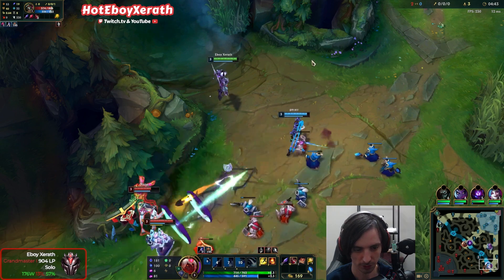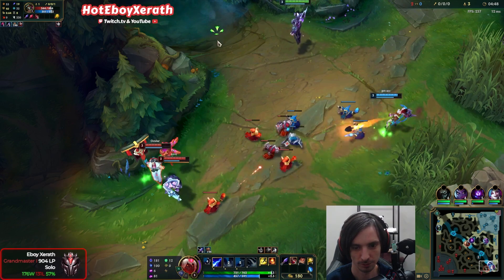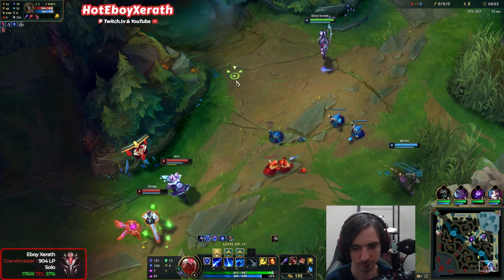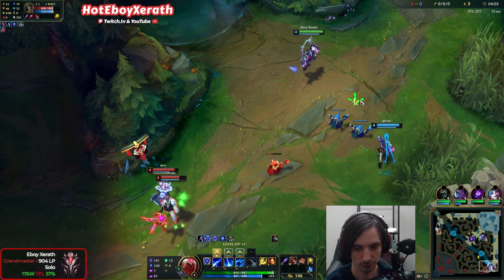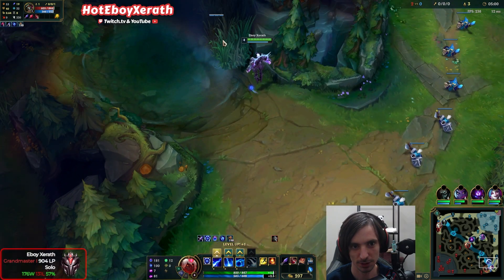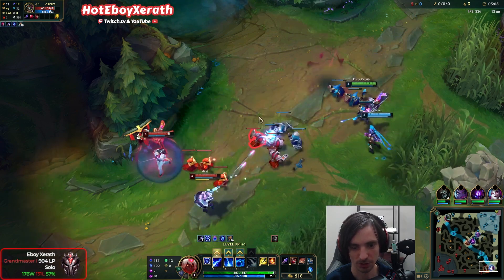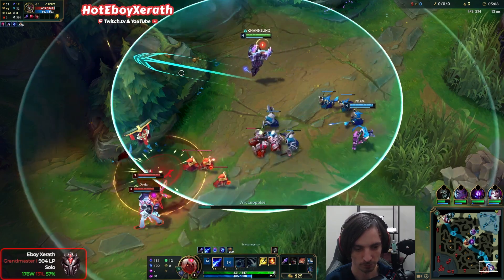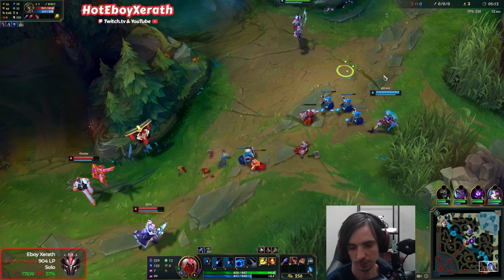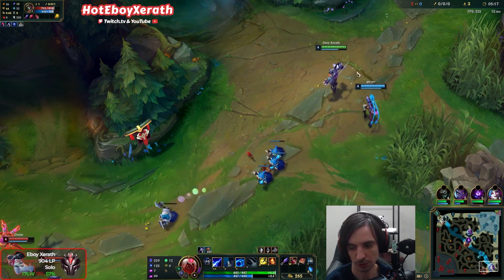I'll auto attack this. So it procs on auto attack — it's not her abilities. So that's exactly how we're going to proc Echoes every single time. We may lack a little bit in the damage department. I think our second item is either going to be Crystal Scepter if we want every ability to slow, or just go Mandate for bonus damage for our AD carry. Nice damage right there.